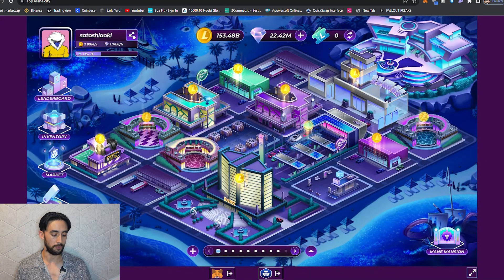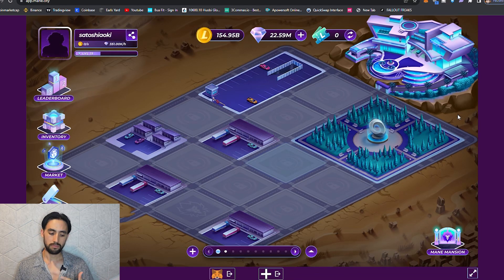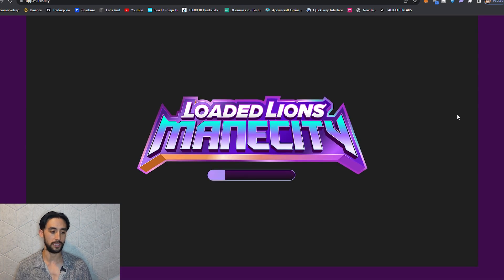Click that again and press confirm. Now as you can see we've been completely refreshed - there is no account connected here. Then what we're going to do is press F5 on the keyboard and actually do a hard refresh on the web page.